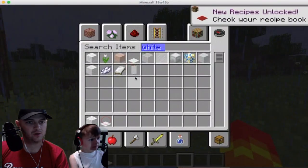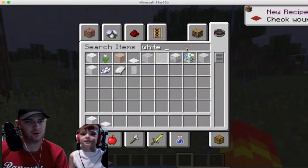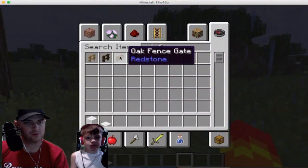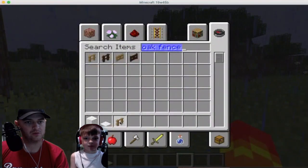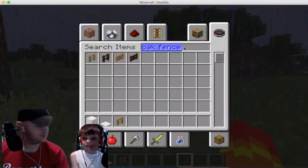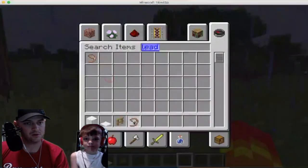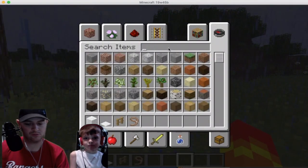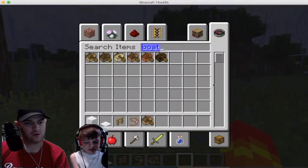You need oak fence — not a gate, we'll use that one. And then you need a lead. Are you sure it's not 'lead' as in the metal? Oh okay. And then you need a boat. What does the lead do? A lead is basically what it sounds like — you can attach it. It's like a collar or a rope.